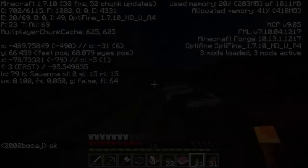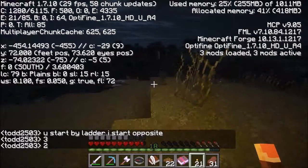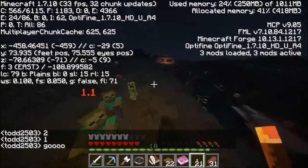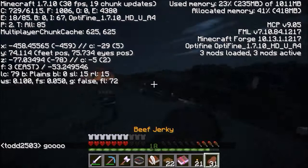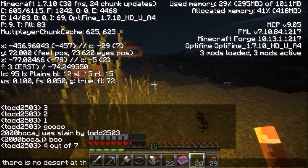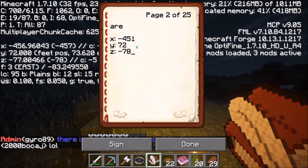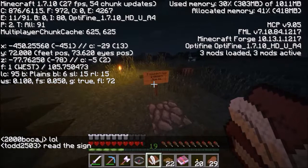I guess we'll go find this. Now we are legitimately at negative 4, 5, 1, negative 78, and there is no desert. There's a sign: 'I couldn't find a desert, sue me.'